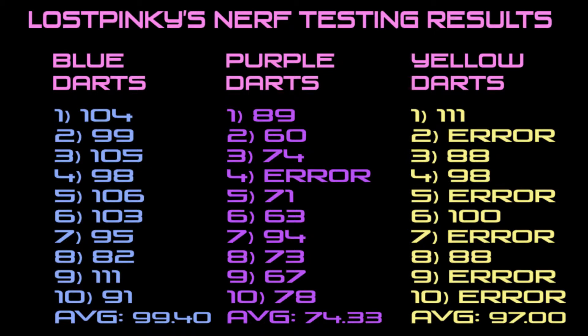Secondly, the purple darts scored a high of 94 with a low of 60 to make an average of 74.33fps with 1 error.